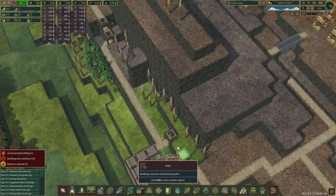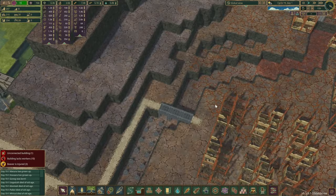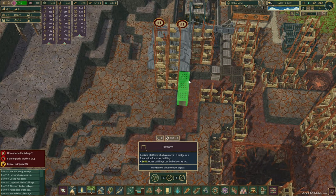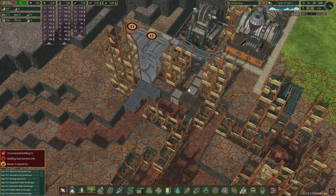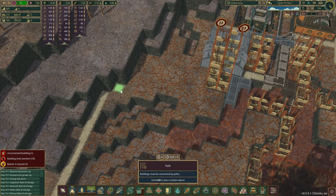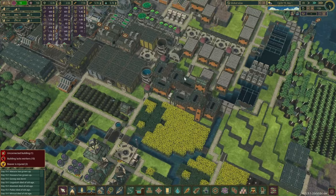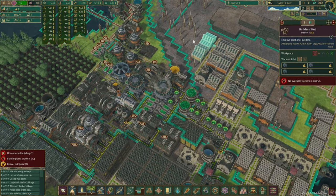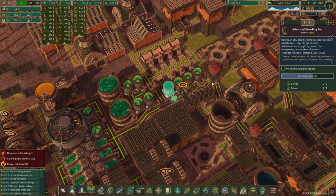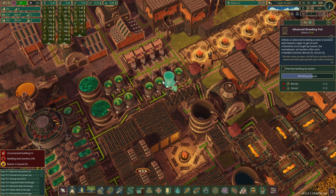I was wondering if we can give those beavers a more direct route by going through this area. Space is kind of difficult here, but we could go around — it might actually help. We're going to have to build those platforms here in the future anyway, so let's give it a try. We'll place a few roads down and that should allow the beavers to travel all the way there. We've also added a few more advanced breeding pods, so hopefully we'll get some more adult beavers very soon.